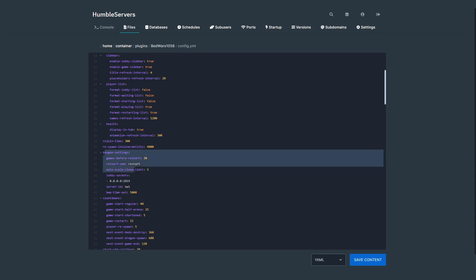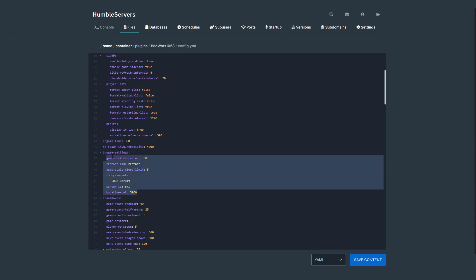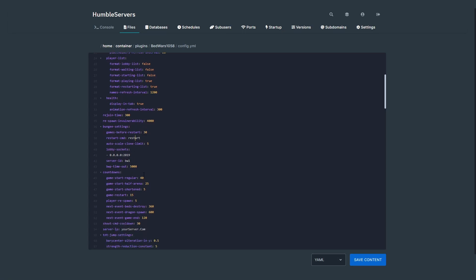There are BungeeCord settings you can edit if you're running a BungeeCord server, but I'm not running one right now. For game start, you can edit the countdown timer — I'll make it 15 seconds.